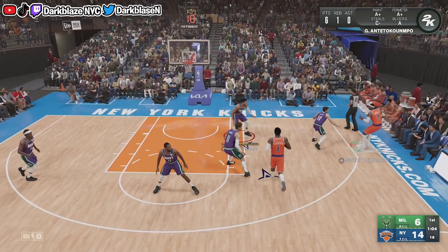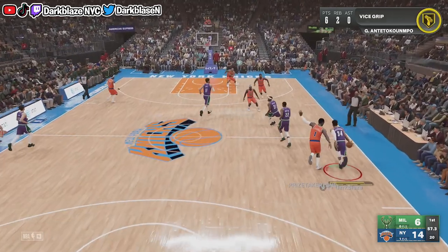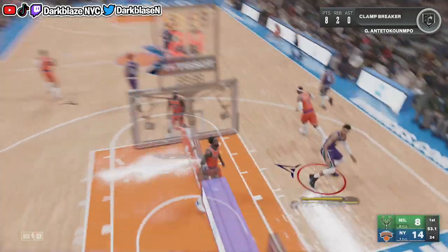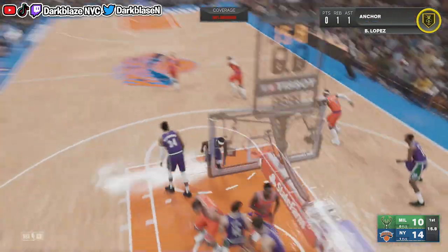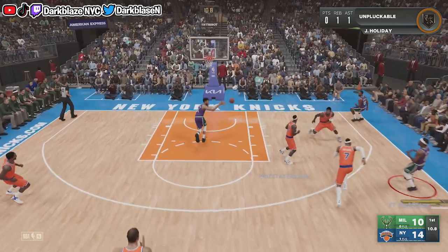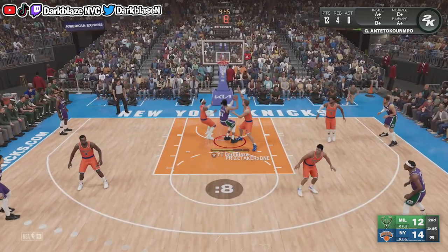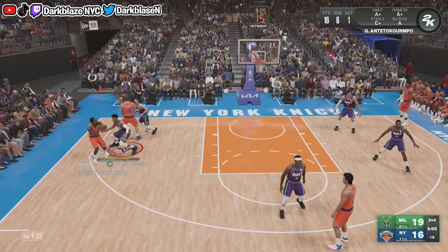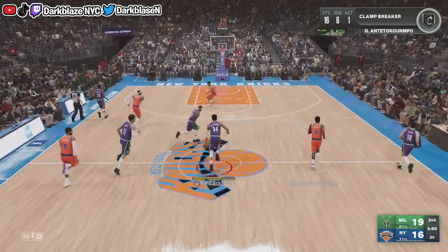Right now I'm using the Bucks. You can see the opponent took a tough shot — that's what you want. When you use your defensive settings with the best defensive teams like the Clippers or the Bucks, it works in your favor. Guys like Giannis, Brook Lopez, Drew Holiday, Chris Middleton, and Grayson Allen — everybody on the court can play defense. It'll work 90% of the time. Use the Bucks with these settings and you can shut guys down, make them quit, or blow them out by 30-40 points.